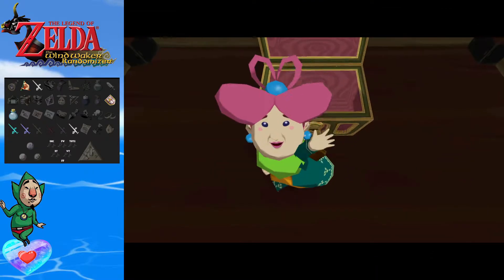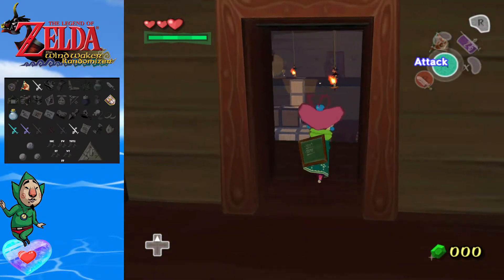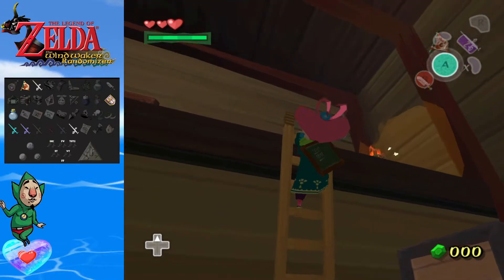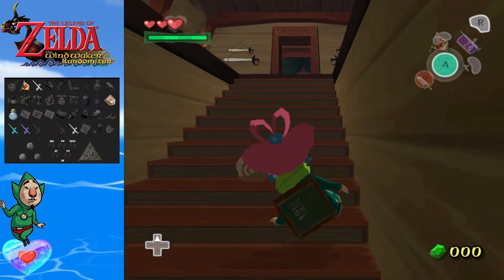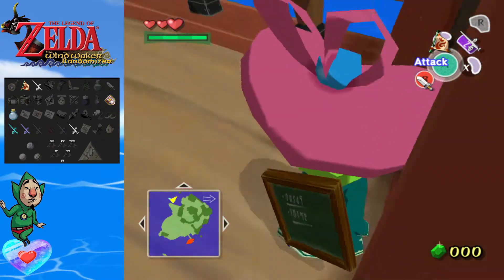Let's see what we get from here. We got the Cabana Deed. Okay — we don't have the Mailbag yet, but once we get that we can definitely head to the Cabana. Though we wouldn't be able to do anything in there anyway, because we don't have the Hookshot, Grappling Hook, or even the Skull Hammer. So we gotta get those first. But if we get that now, hey, I won't complain.